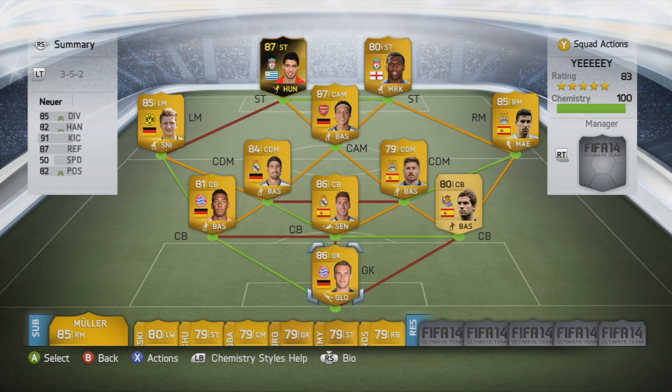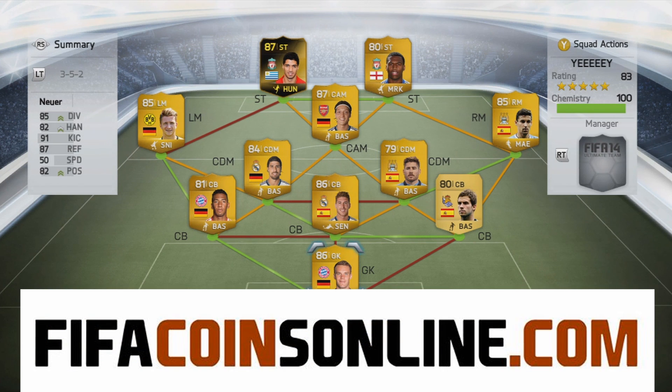I went with the 3-5-2 formation — that's something new. I've never done that before and this team gets 100 chemistry. But before I talk about the players, I'm going to tell you one thing real quick — that's in the links: buy FIFA coins, but you should get FIFA coins online from a trusted reliable source. Their Facebook page is in the description below, so check them out and give them a like.